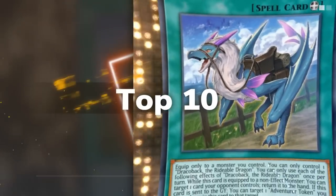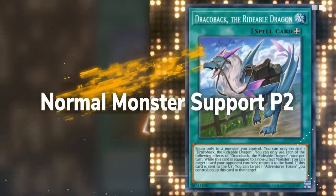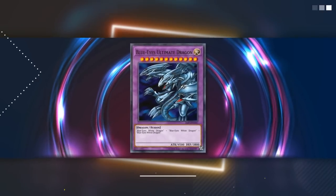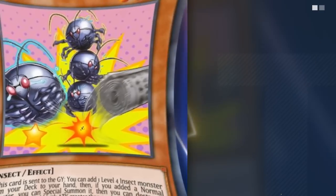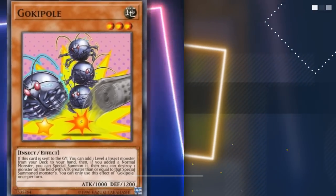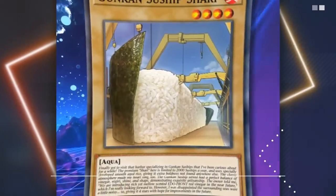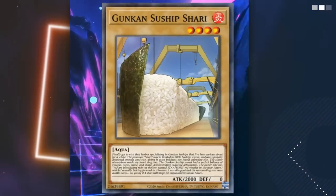In the modern era, most decks usually tend to avoid running normal monsters, since most of the time it's better to play monsters with beneficial effects rather than just a vanilla beater that doesn't do anything else. But they haven't been power crept out of the game entirely. In fact, there are a ton of strategies and cards that revolve around non-effect monsters, to the point where in recent years a ton of vanillas have seen quite a bit of competitive play. So in this video we're going over 10 more of the best normal monster support cards in the game, what they do, and how some have managed to make monsters with no effects legitimate meta threats.